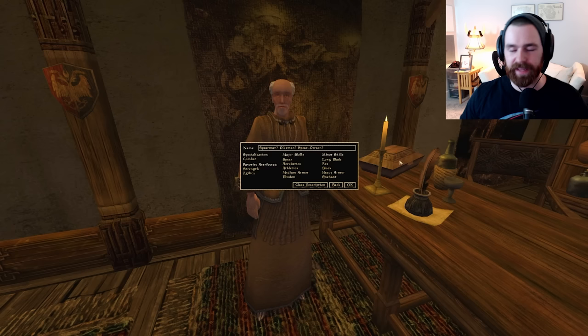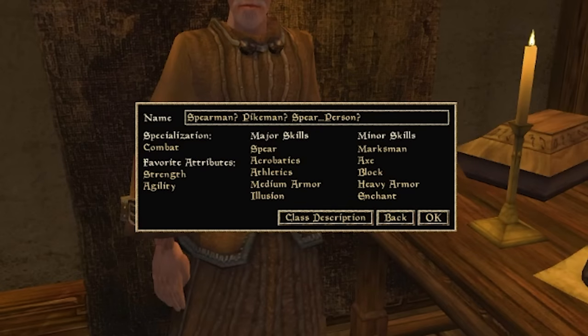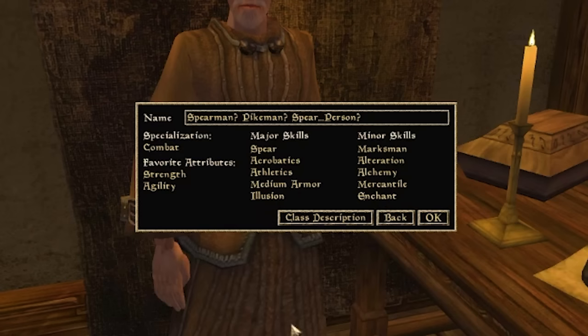I'm going to take Illusion here. For minor skills, I'll take Marksman as an alternate weapon and a way to keep leveling Agility. Alteration for Levitate, Open, and Jump. Alchemy to leverage the Argonian racial bonus. Mercantile because everyone loves money. And Enchant, because it is incredible late-game insurance and a great way to occupy your time as you reach higher in-game levels.